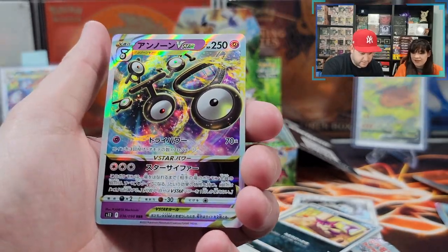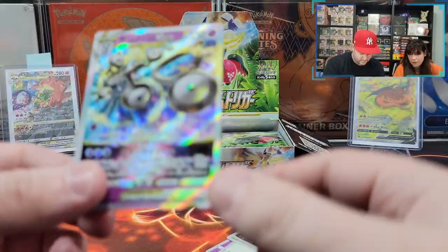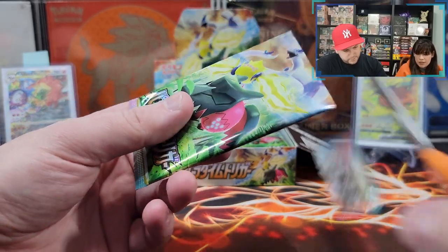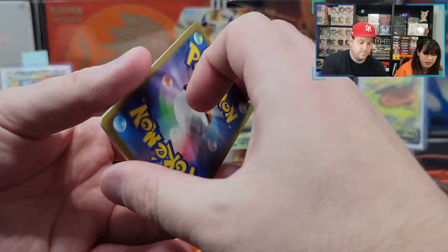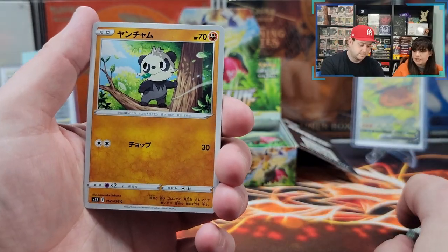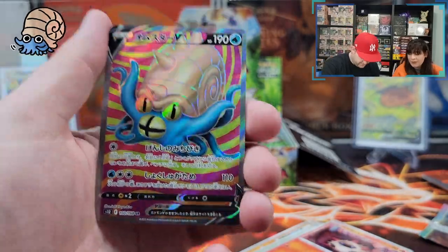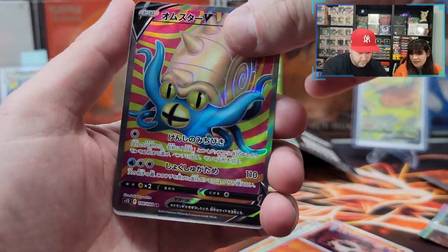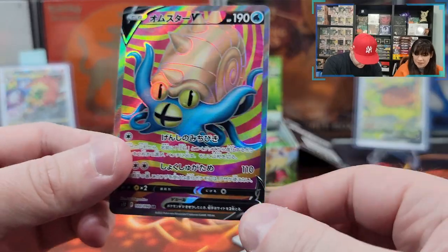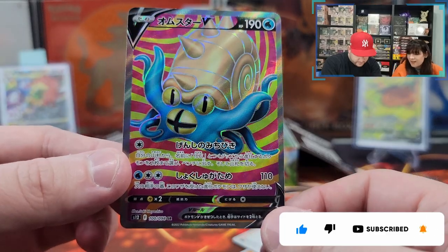I think that's supposed to be V-Star by the way — V-S-T-A-R. That's really cool. Our first V-Star, that's very nice. Let's keep it going. Very happy with that Unknown. Come on, Japanese Poke Gods — we were praying to the wrong Poke Gods. Panda. Gloom. Volcan. Ooh, a full art! Very nice. I love the colors. I'm very convinced we should flip a card. That's such a nice full art.